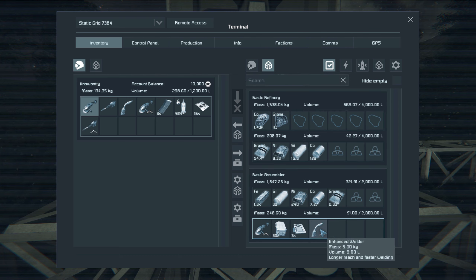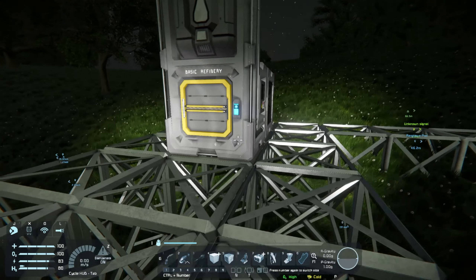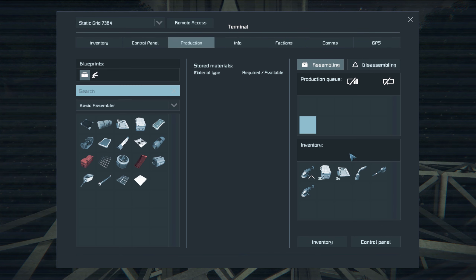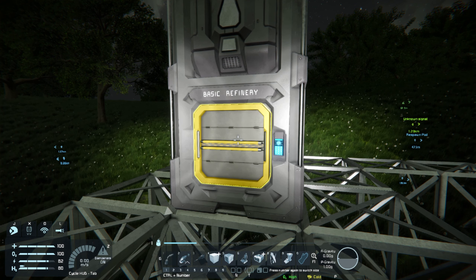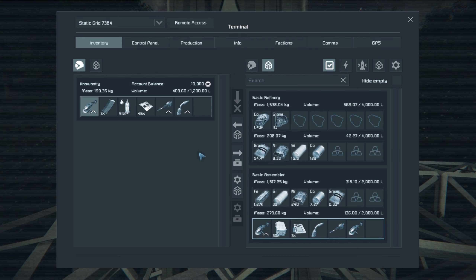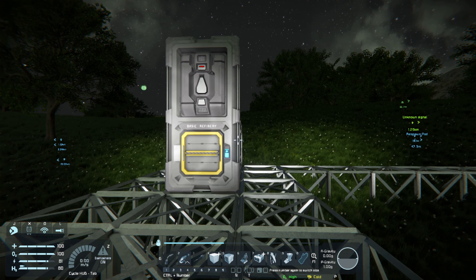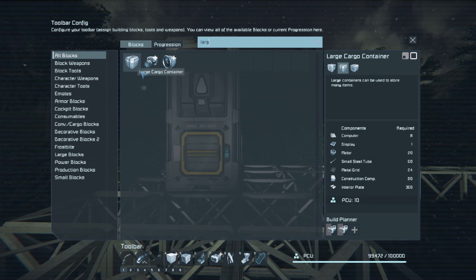We're gonna need some sort of storage for the stone because we're gonna be pulling stone in really really quickly. We're going to need some drills and we're going to need a bunch of conveyors and some pistons as well. I'm gonna need to make some interior plates because a couple of the things we need to make today need interior plates. It's a good idea to carry around some interior plates and some steel plates with you at all times — that way you've always got what you need to start whatever it is you want to build. Some construction components as well — things like lights require construction components. The first thing I want to do is I'm going to need at least one large cargo container.